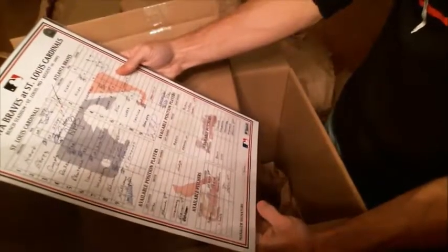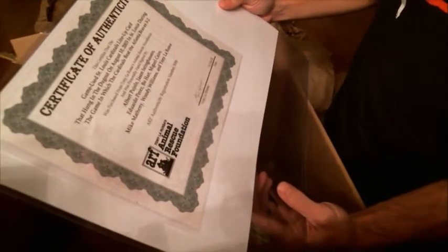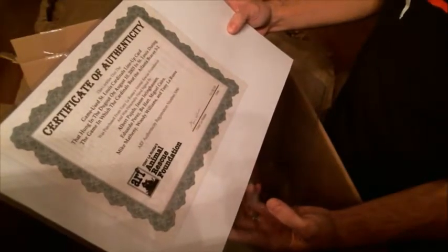Atlanta Braves and St. Louis Cardinals — it's got the manager's signature on there. It's a game-used lineup card. Hung in the dugout in 2003, the Cardinals beat the Braves. It has been autographed by Pujols, Jason Isringhausen, Eduardo Perez, Beau Hart, Miguel Cairo, Mike Matheny, Woody Williams, and Tony La Russa. The date on it is August 10, 2003. We're going to go ahead and randomize all those letters — that's a cool little collector's item.